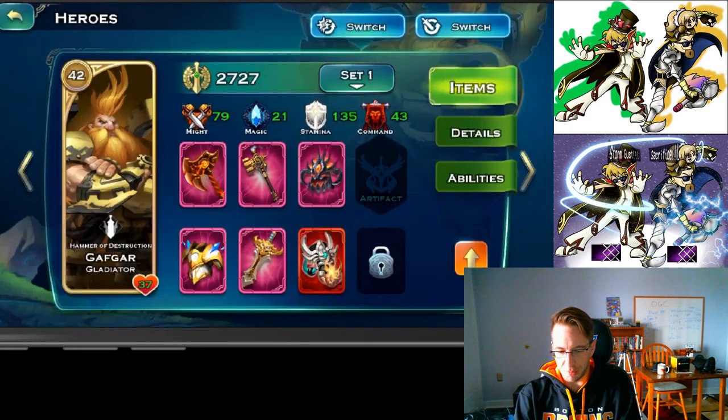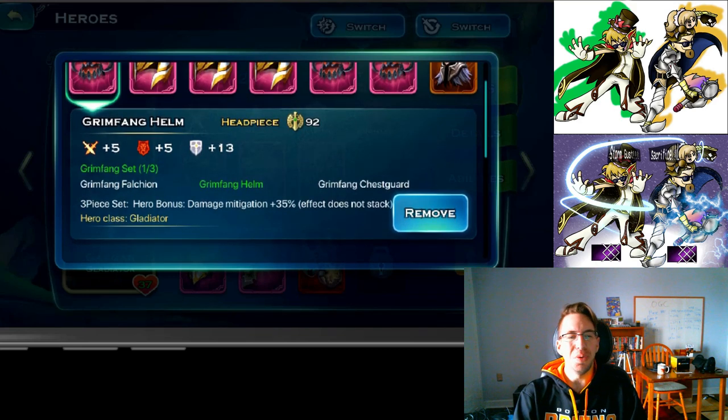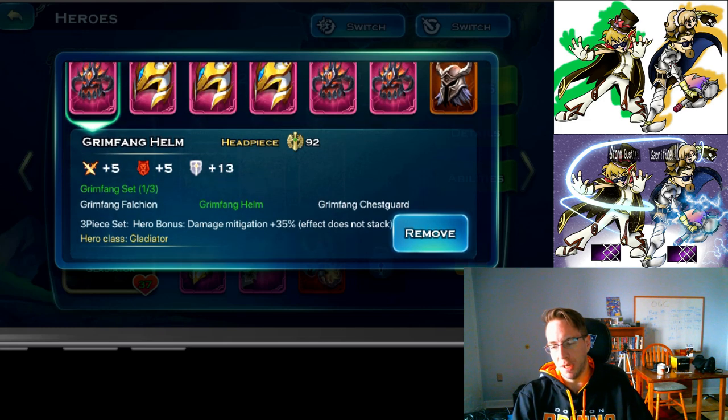The second option is the dragon set. The dragon set is way better at keeping Gafgar alive. If all three pieces are used, it offers damage mitigation by 35 percent. That is a lot — 35 percent damage mitigation is huge.